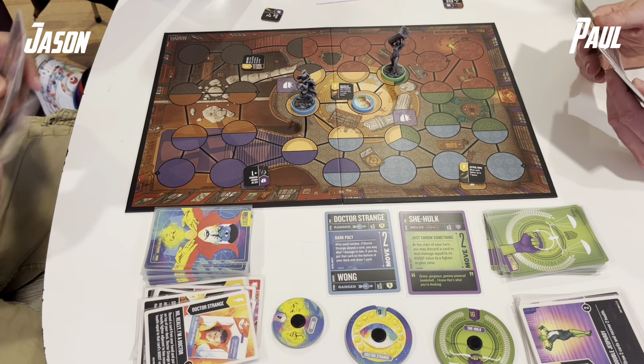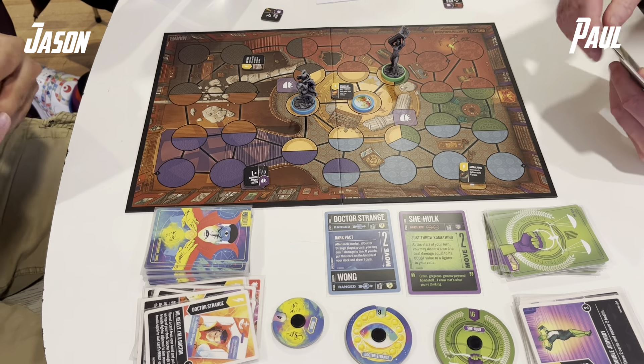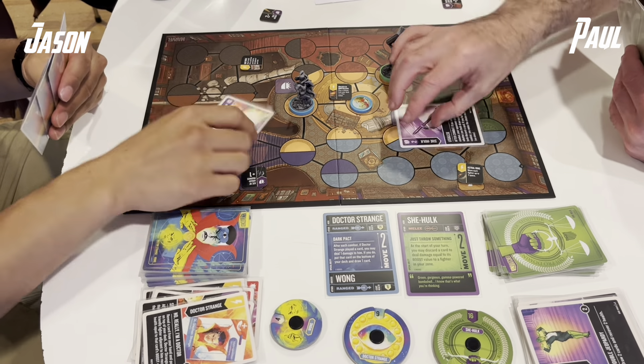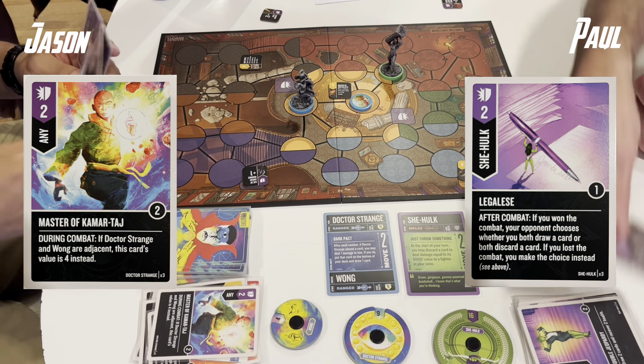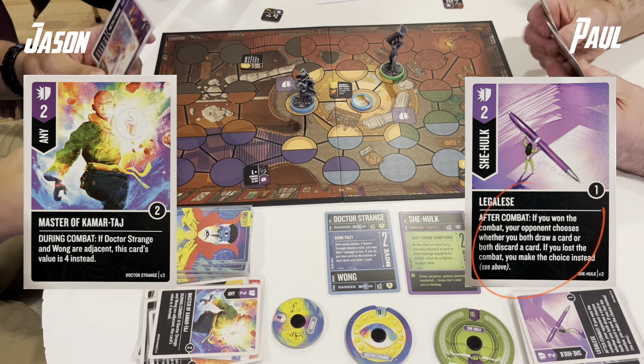Here we have a Jennifer Walters Esquire placing She-Hulk in a starting space, drawing a card, and gaining an action. That is a telltale sign of my inexperience with the set — I put myself next to a starting space. Luckily it's Wong and not Doctor Strange.